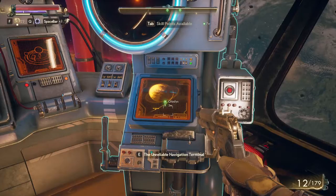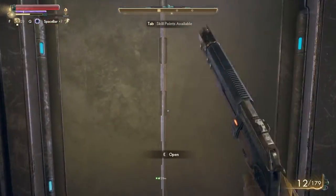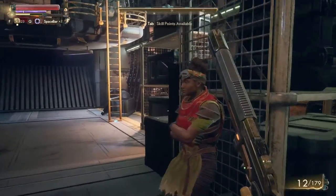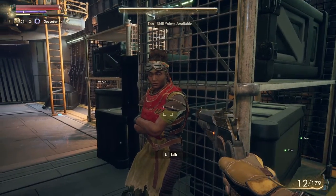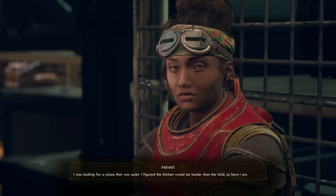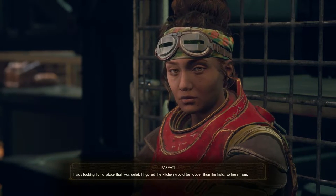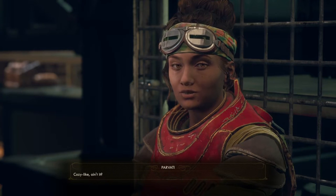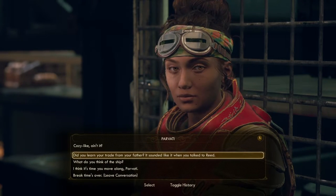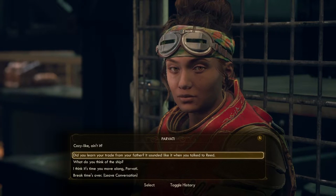For now, let's go ahead and go to the captain's quarters — I don't know where it is so I have to find it. I spot my companion Parvati. She says: 'This is my hiding spot now. I was looking for a place that was quiet — I figured the kitchen would be louder than the hold, so here I am. Cozy, isn't it?' I ask if she learned her trade from her father.